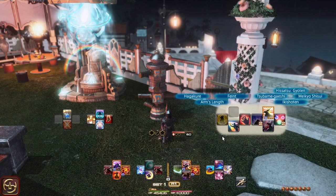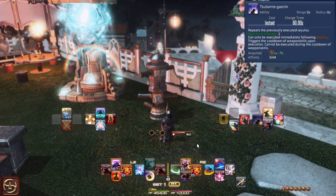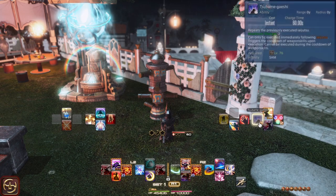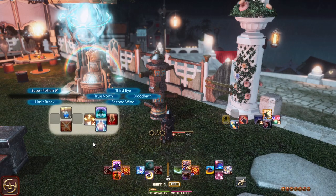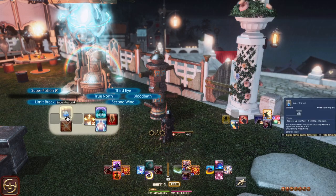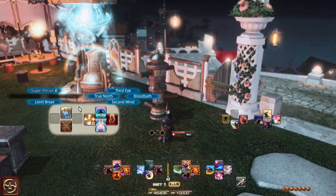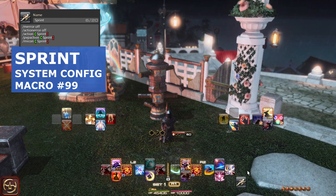Tsubame Gaeshi is on the left action button. I originally had Tsubame Gaeshi and Ogi Namikiri swapped, and that's still an option if you prefer. However, I found having Tsubame Gaeshi on the Double Cross hotbar more comfortable as I could directly go into Meikyo Shisui. On the left side, we have various supporting role actions via Bloodbath, Second Wind, and True North, and Third Eye as an additional support action. We also have our Limit Break and arc consumables. The Super Potion is a placeholder for where I normally would put a Tincture. Sprint is on a macro on the right clicking button, and I have it dragged to a regular hotbar for visibility.